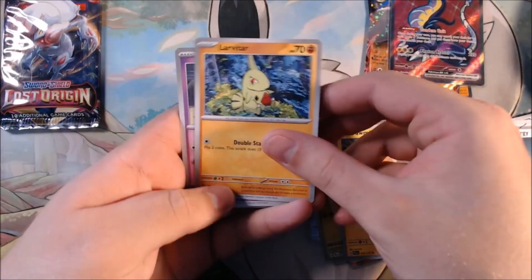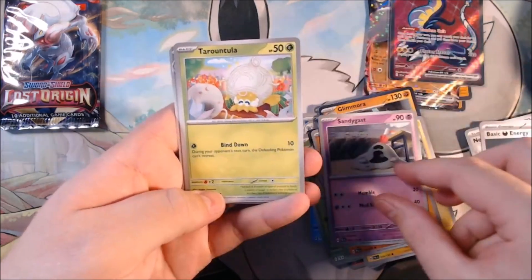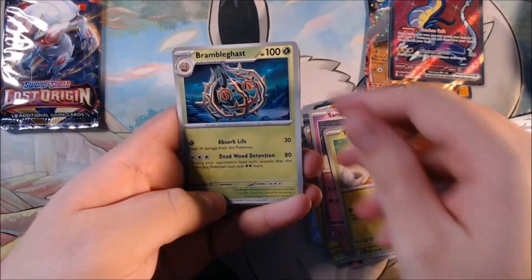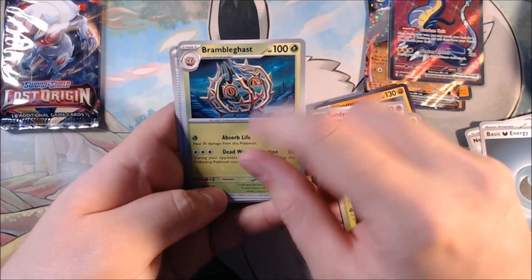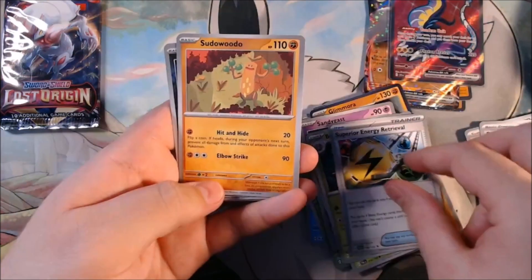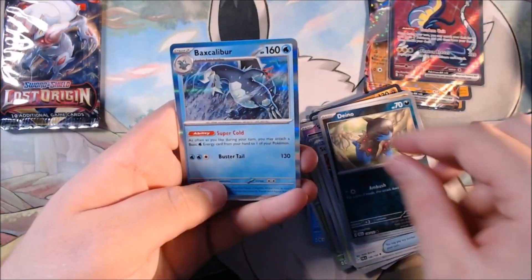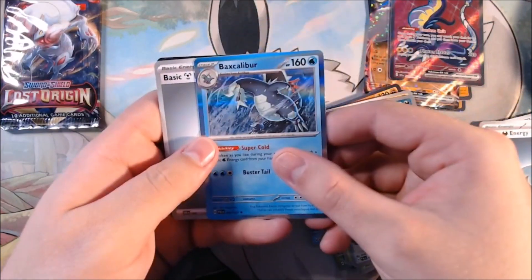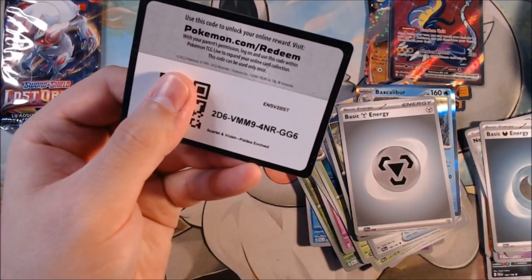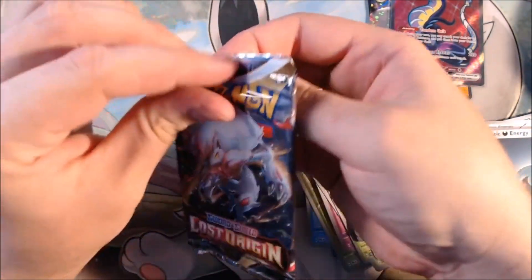There's a Larvitar — I love Larvitar and that artwork too. Sandy Ghast, Torrentulus, Bramble Ghast — when I first saw that I was like, is that just a tumbleweed? But no, it turned out to be a Pokémon in Scarlet and Violet. There's a Viper, an Iono, and a hollow rare — Baxcalibur. Alright, we're down to the Lost Origins pack.